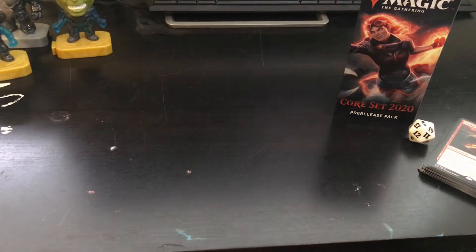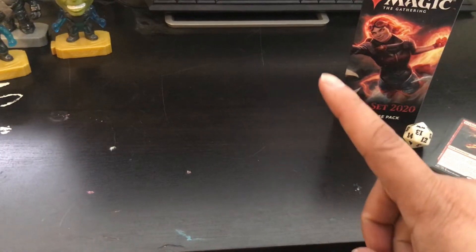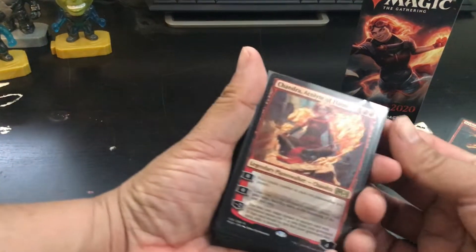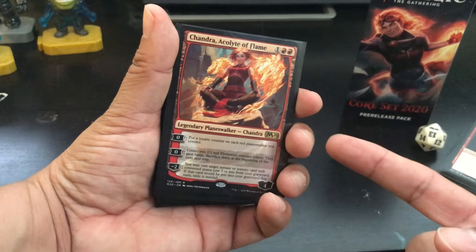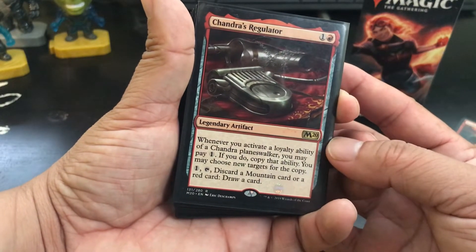I made two decks. With the first one I feel the universe was telling me where to go with the deck, because I opened this Chandra planeswalker — she's pretty cool. I also had Chandra's Regulator.